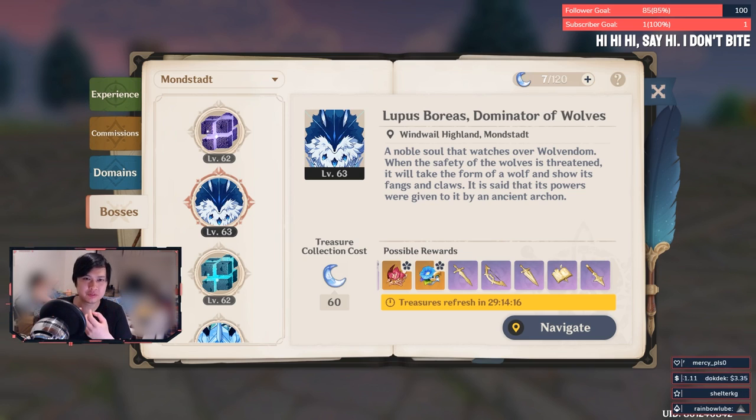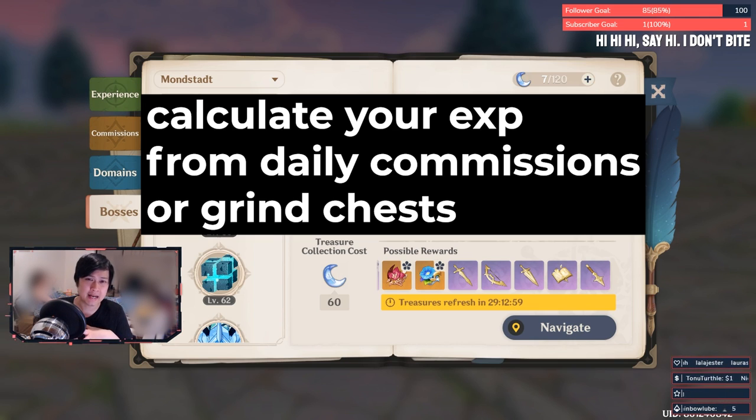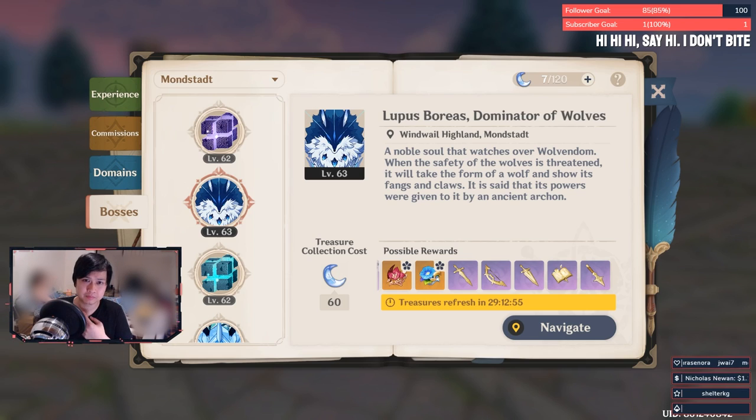Number one: weeklies. These are just so valuable for resin — they give you a whole bunch of different stuff like character ascension materials, four-star weapon crafting materials, five-star artifacts, etc. As of this patch we have Storming Terror and Lupus Boreus. You can do one per week, costs 60 resin. Always do your weeklies, but wait until as late as possible in the week since you want to clear them at the highest world level for better drops.